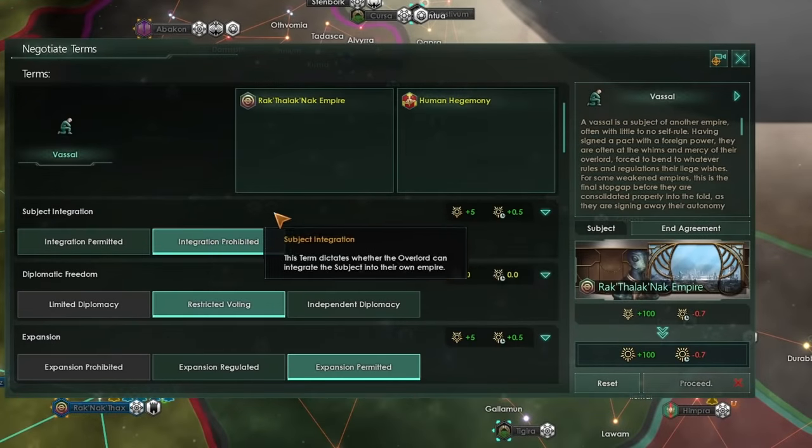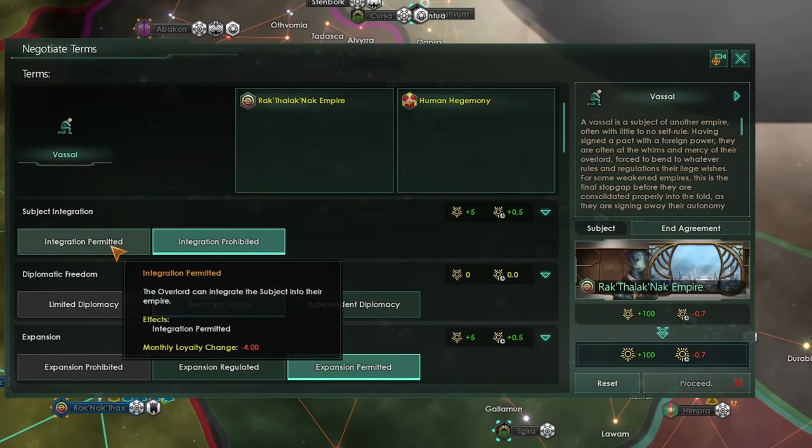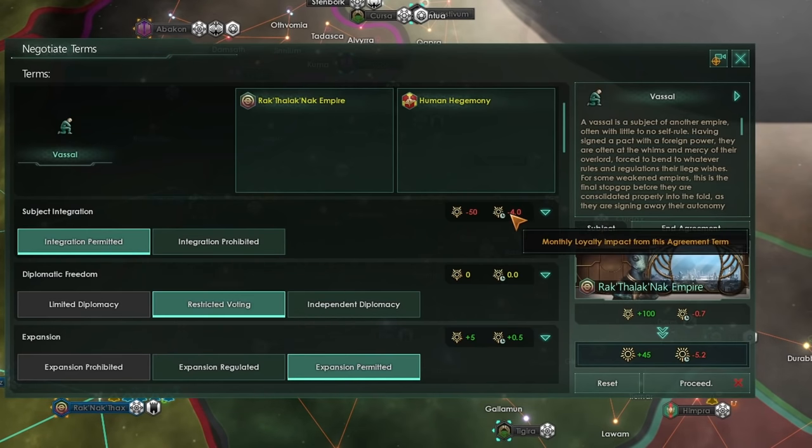The first term you have to choose between is subject integration. If integration is permitted, the overlord can integrate the subject into their empire. If you're the vassal, you do not want this to ever be on integration permitted, as it is a high risk and also carries a very hefty minus 4 monthly loyalty impact.